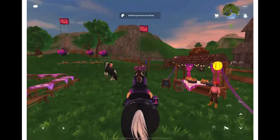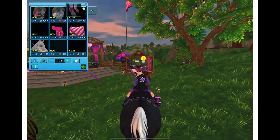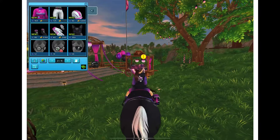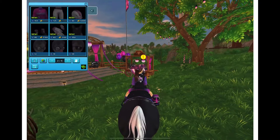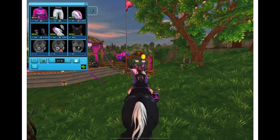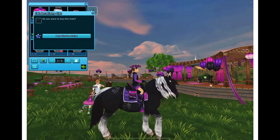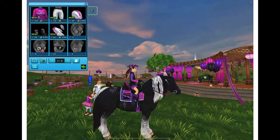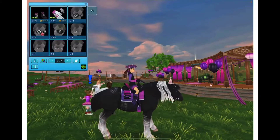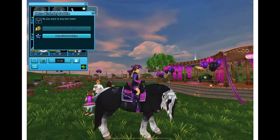We didn't check out the shops before, so we're going to do that now. I didn't know how to scroll down but I think you just click through pages. I didn't notice this before — I thought this cat was just in the Star Coin bundle, but here it is. The cat comes with the birthday horse, but it's not free — it's 350 Star Coins. We just bought it and we're going to buy the whole outfit because I'm a Star Stable YouTuber!